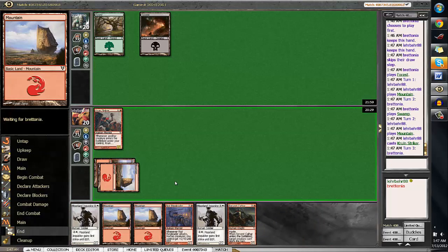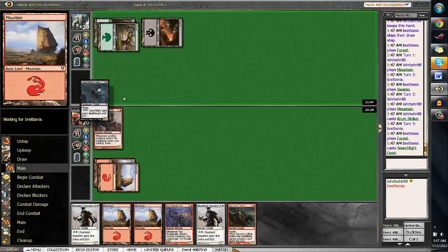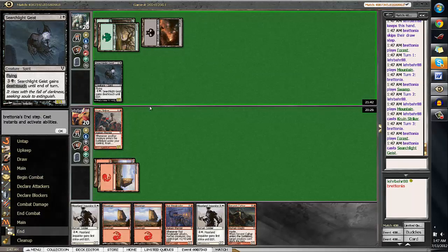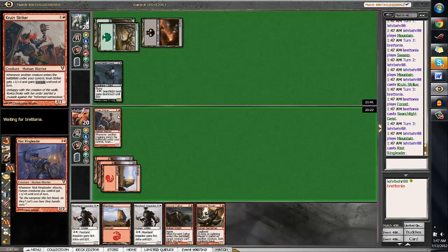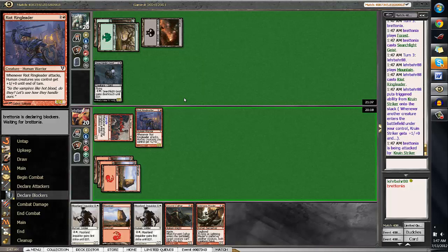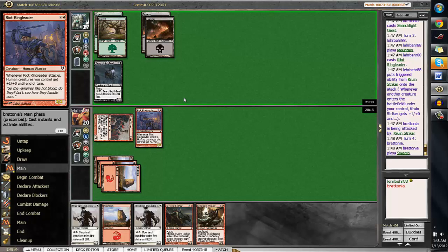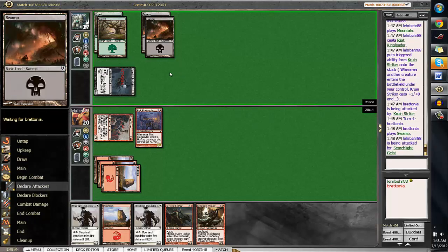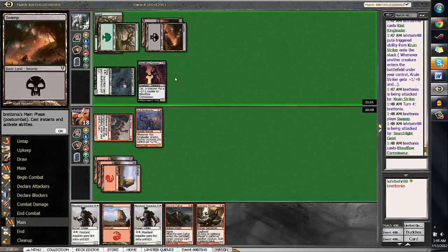Here we'll play out the Cringe Striker. And we drew a Fervent Cathar, which is good. He plays out Searchlight Geist, which is perfectly fine. We'll play out the Riot Ringleader and then swing in for 3. I'm not sure if he'll block — he may, considering that he knows we're a very aggro deck and he needs to get to the late game. He does not, and I don't think that's the right choice considering his deck. He swings in for 2, which is fine. And then he plays a Bloodflow Connoisseur, which is actually excellent for us.